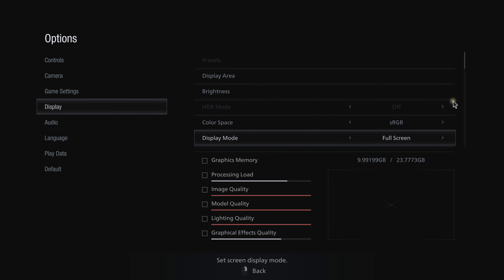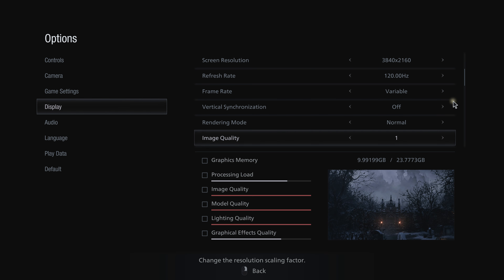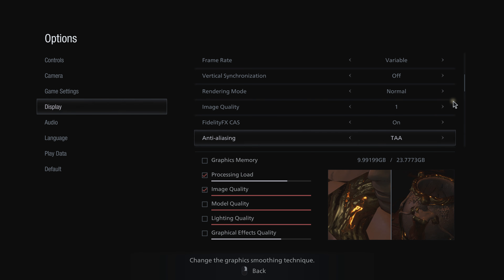I'm going to quickly go through the in-game settings. Playing at a resolution of 3840 by 2160 at 120Hz variable frame rate with no V-Sync. Rendering mode is Normal, image quality is at 1 which is native — this is a resolution scaler by the way, if people increase this you're no longer playing at your native resolution. CAS is on — it just seems to be a sharpening filter, turning it on and off doesn't affect performance.